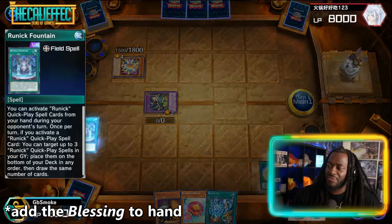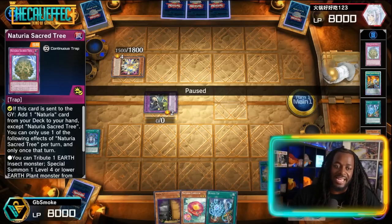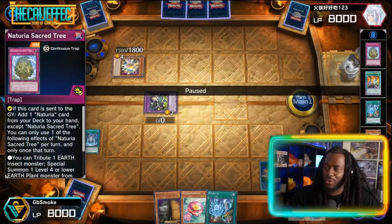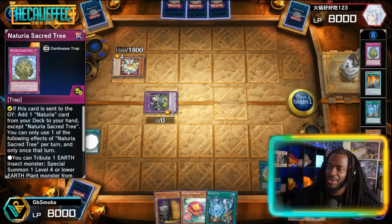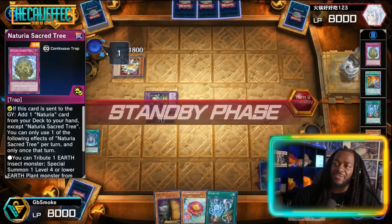He's gonna get rid of Camellia. We'll activate the effect of Naturia Blessing — this card is actually cracked. Basically, any time it's sent to the graveyard, whether discarded for cost or by cards like Nightmare Phoenix, it lets us get a Naturia monster from the deck to the hand. We'll activate our Runic Fountain and then go to end phase.